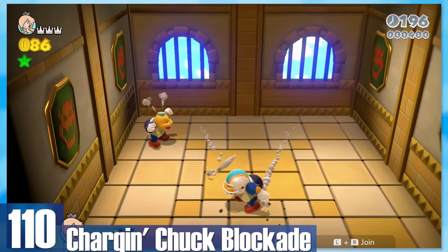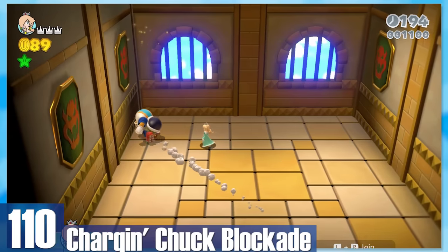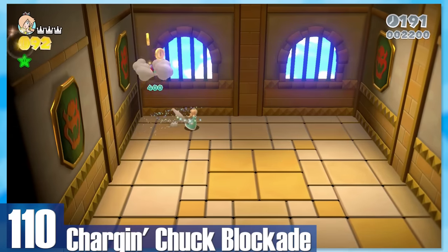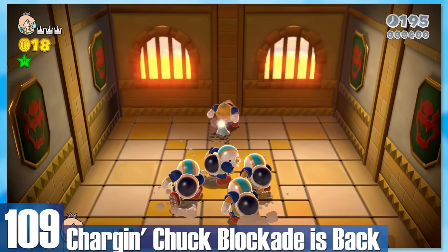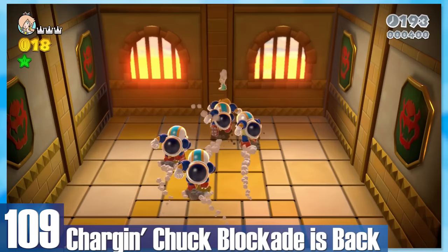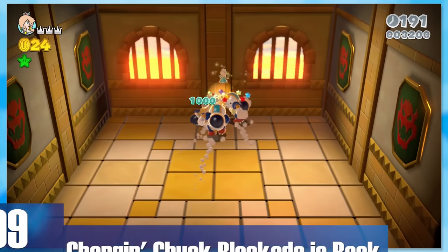110: Charge-and-Chuck Blockade. Take out the football fellas like the real gamer you are. I'm only placing this higher because they're slightly more annoying to deal with. 109: Charge-and-Chuck Blockade is back. It's the same thing, but with even more Chuck fellas. Truly groovy.